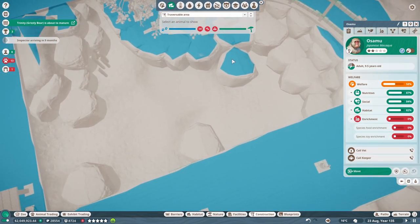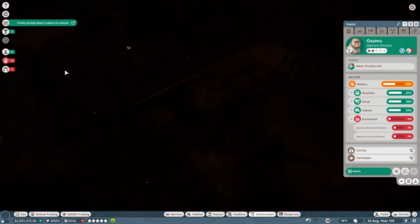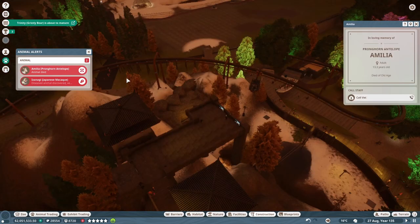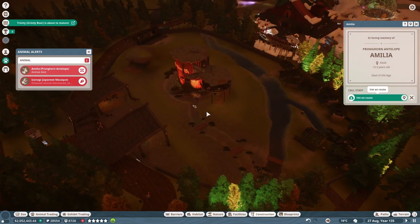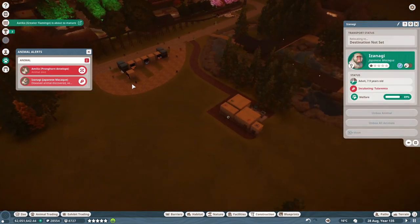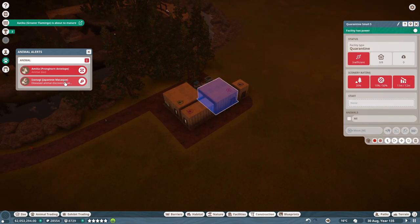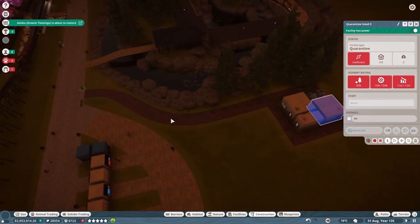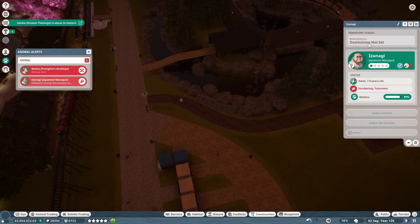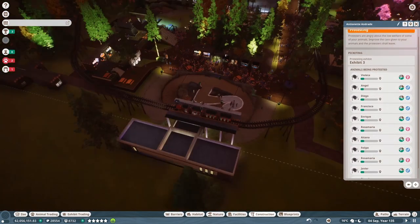It looks like they can get to some of the rocks, so that's good. They can't get to all of them though, which is a bit of a bummer — I would have liked to see them hop down over here. They're monkeys; they can jump, they can climb. Trinity, our grizzly bear, is about to mature — got to keep an eye on that. Amelia died — no, Olivet. And Izanagi was diseased — Tularemia? Was that the new one? Is Izanagi our new addition? Destination not set — where are you carrying our monkey? To surgery perhaps? I hope. Protesters have arrived for our Titan beetles — not surprised.